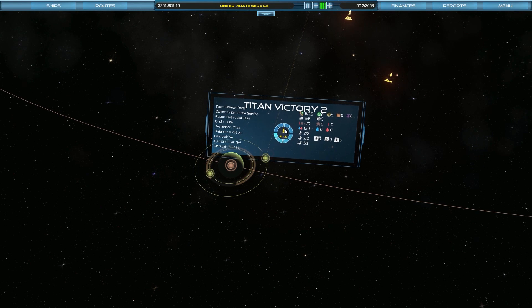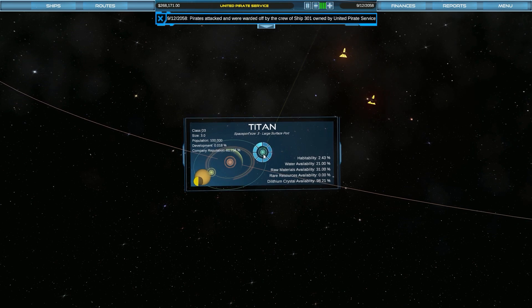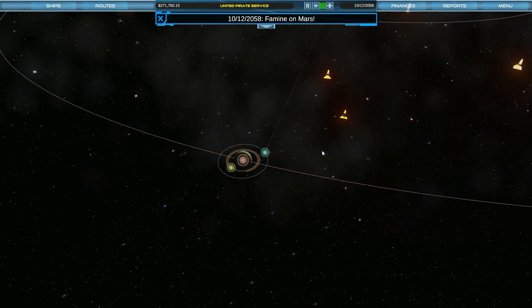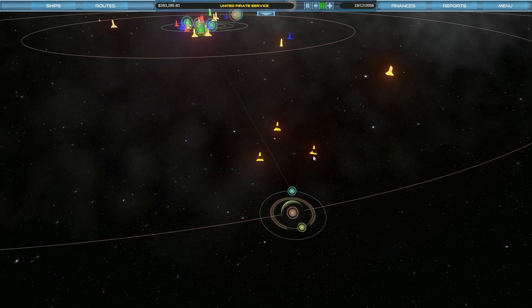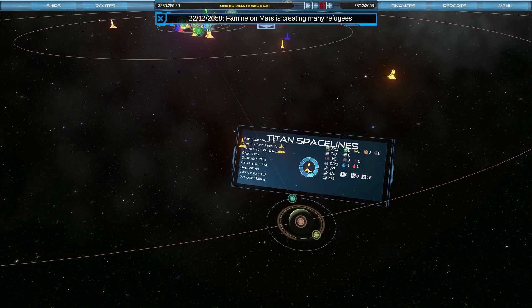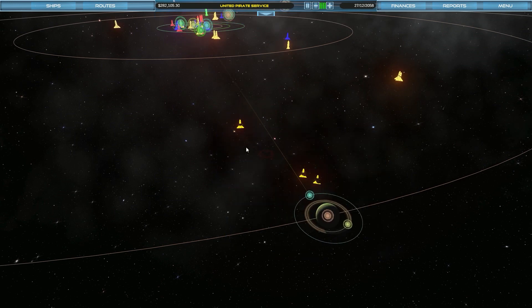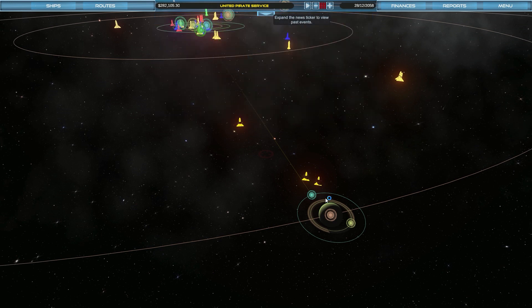It looks like the bad news is that the population all died on Titan before we got anything there. They don't have any demands — they got a pile of food, no water, and zero people, which is depressing. Here comes our next colony ship — it's got a whole bunch of people on it and they're going to be walking literally over the bodies of a million dead people. Oh, there's been a pirate attack. It's kind of horrible if you think about it — imagine if you launched a colony ship and by the time you got there the entire place was full of corpses.